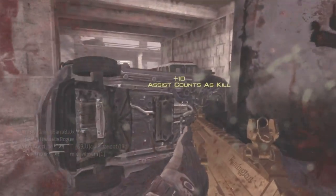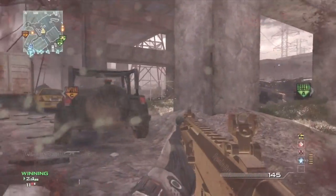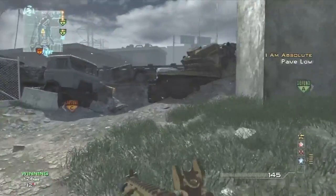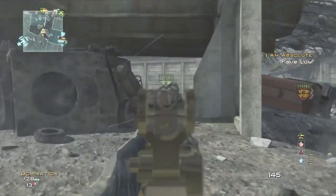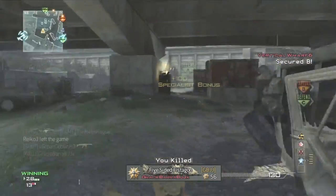That's another tip on this map: you've got to be a sneaky beaver. Stay out of the middle of the map — don't ever go down by B domination and run down the sides there. That's an open area and you're going to get picked off by either a sniper or someone like myself using a long-range assault rifle.